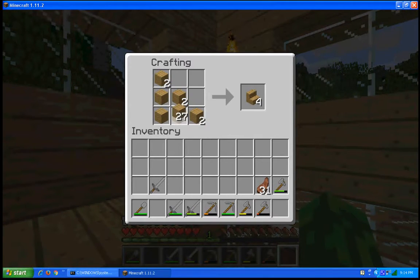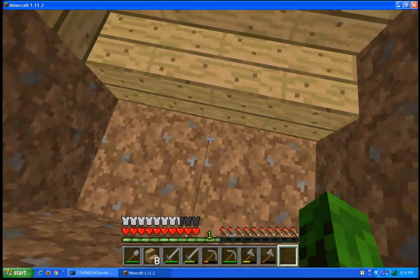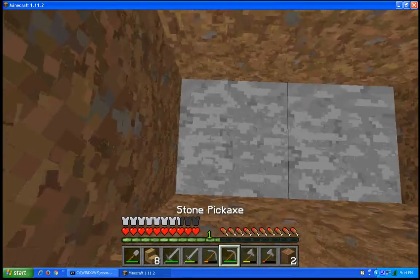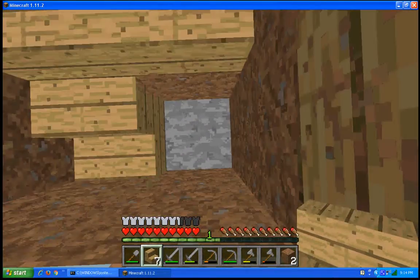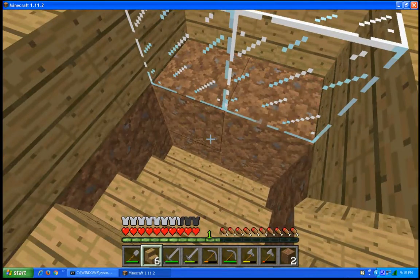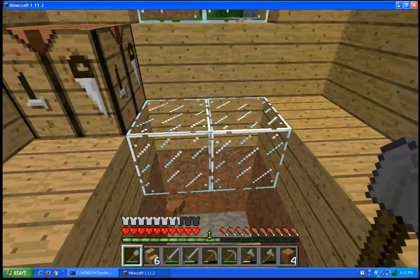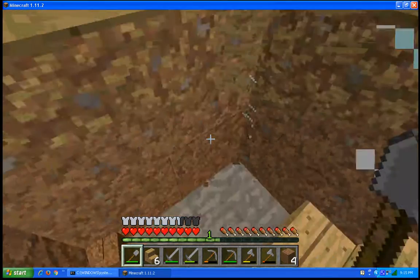Let's grab some wood and make some stairs — I'll make eight. We could put them next to our shovel. I'm going to spectate and see if we have any nearby caves quickly. Way, way under at the bottom of the world we're going to hit lava, but we're not going to hit any caves, so that is actually a good thing.